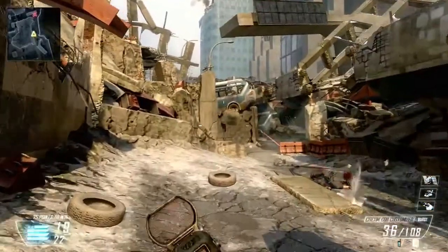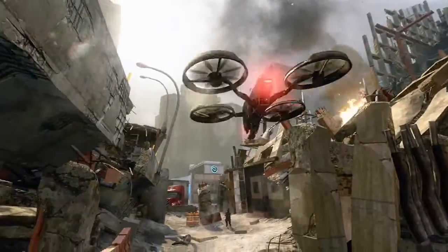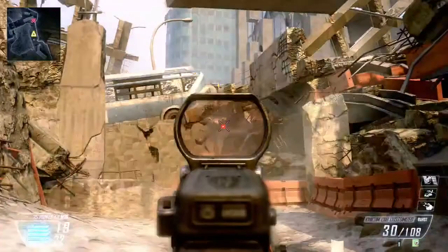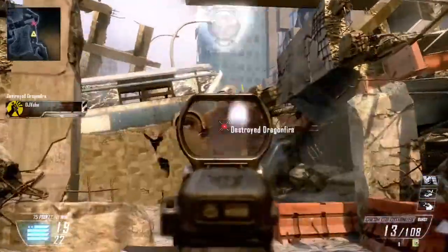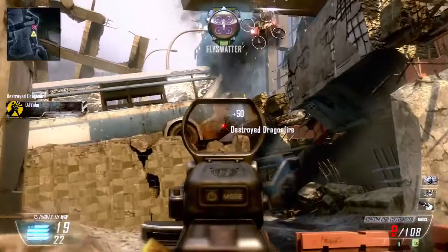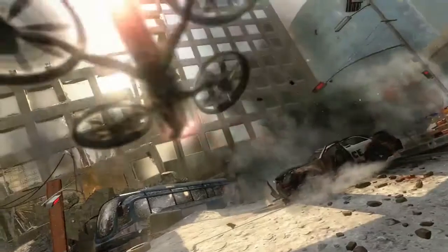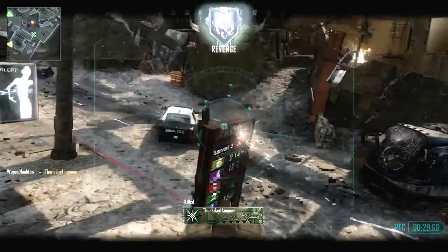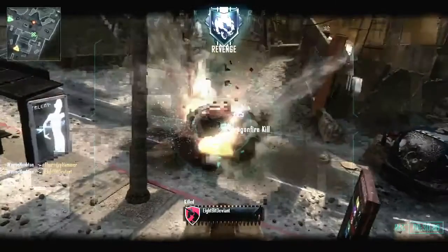Another problem I'm noticing with the whole Select Fire is: why are you going to use this when the guns have a certain damage? It'll be on certain guns, but there could be a problem with the damage profile when you're using a gun fully automatic and then taking it all the way down to semi-auto. Why would you want to use a gun with low damage semi-auto? So it'll be interesting to see.